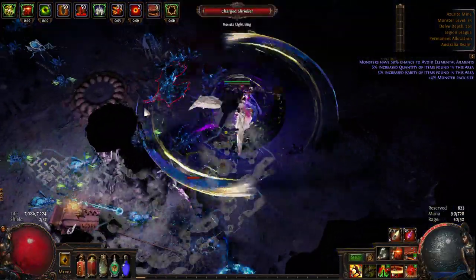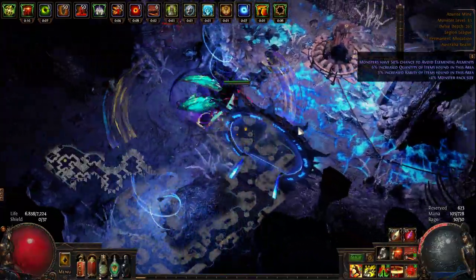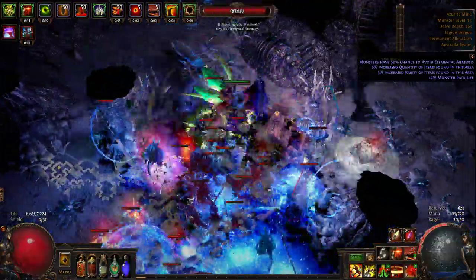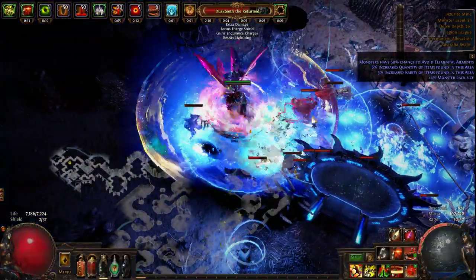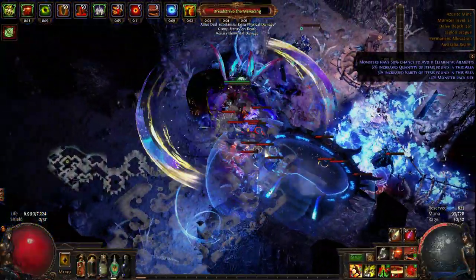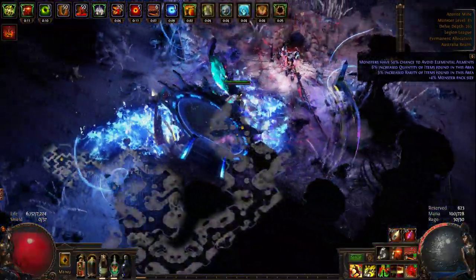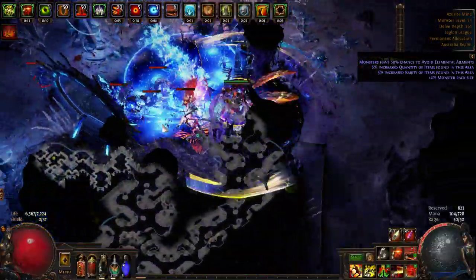These are a bit bigger than the harbinger encounters you'll find in maps — they go on for a bit longer, and you've got the same portal that's only normally found in the Beachhead map. Because it's in the delve mines, there's a small amount of extra damage scaling based on current depth, which is only 263, so that's a pretty small scaling factor. The higher the zone gets, the higher and more dangerous that scaling factor becomes. There's a lot of monsters in these zones.